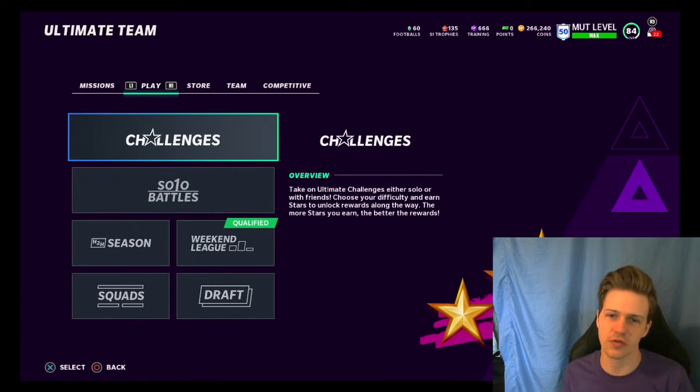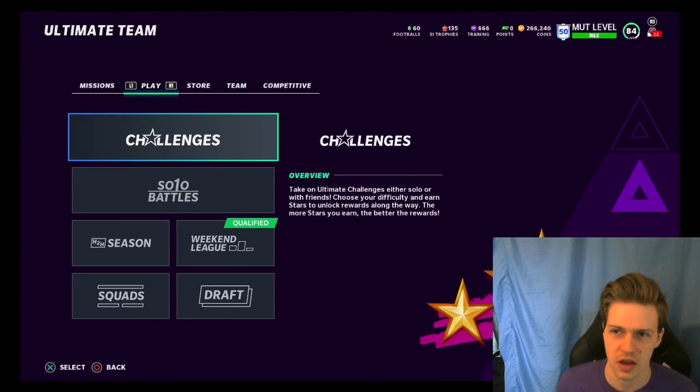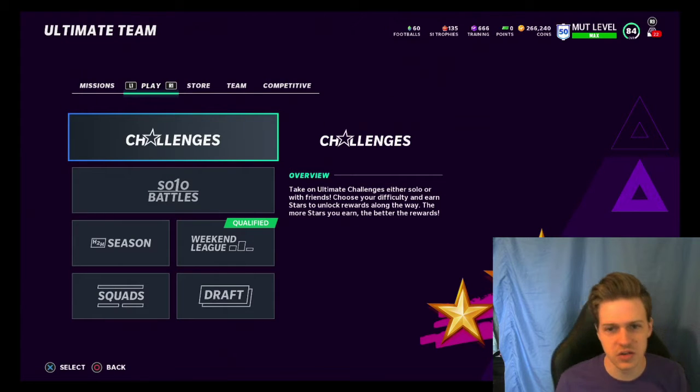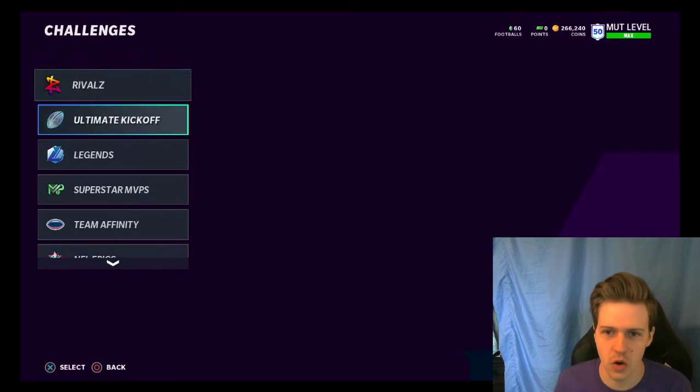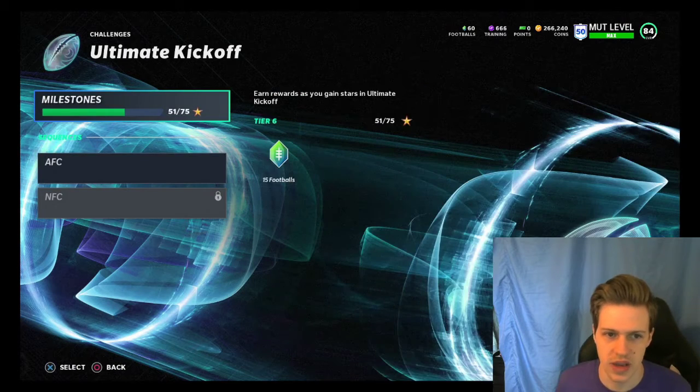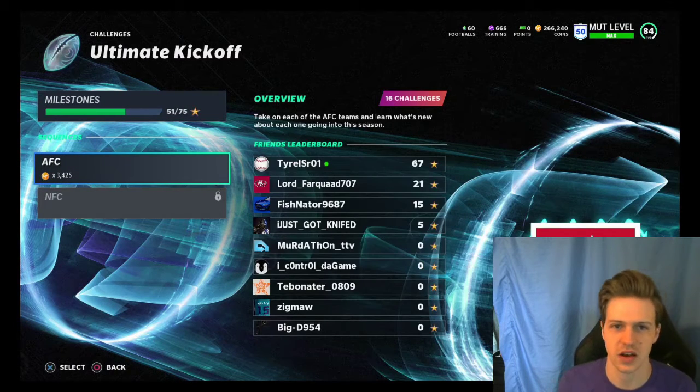This is how you get your free 88 overall Ultimate Kickoff player. It took me like two, two and a half hours to put the whole thing together. You go into challenges — there are new solos for the Ultimate Kickoff. If you go under Ultimate Kickoff, there are actually 80 stars that you can get week one, and then next week there's going to be another 80.